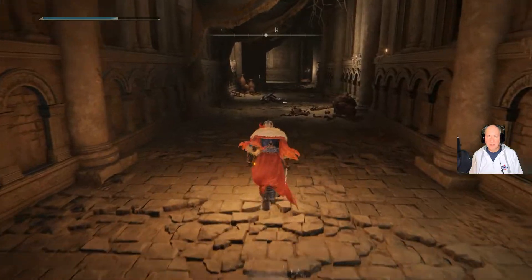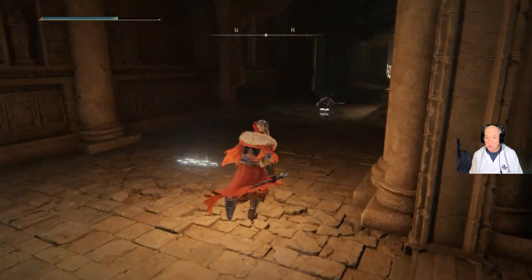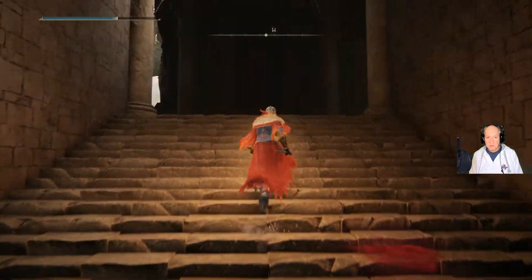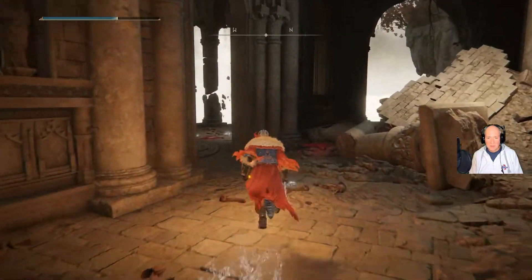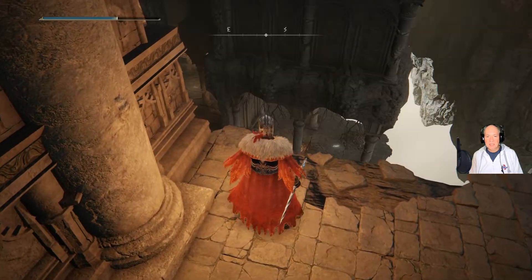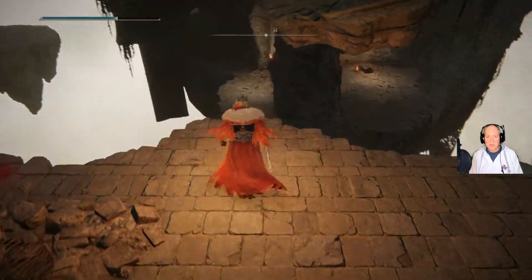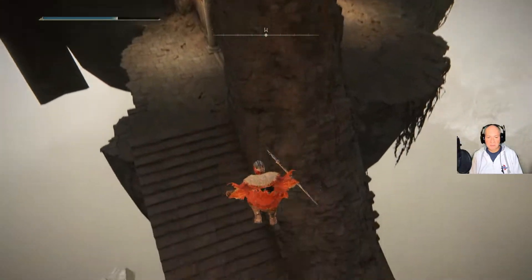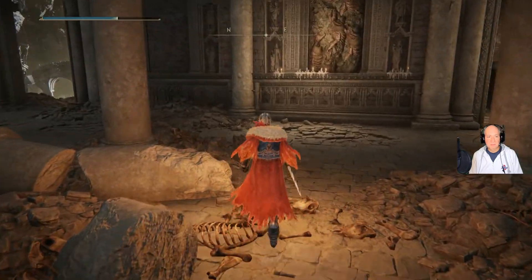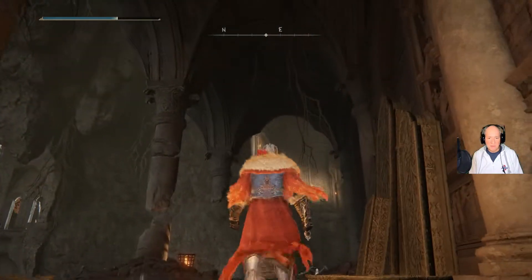Let me run back here real quick to the Site of Grace. Now, there is a Site of Grace you can grab just before the boss door, and that's what I'm going to show you next, because I think it's probably the better way to go. It's going to take us down to this area. Here's the Dragon Temple Site of Grace. What you want to do is get a running jump on this, and then just another jump. There is an enemy around here — another Banished Knight. I sniped him from back up there.